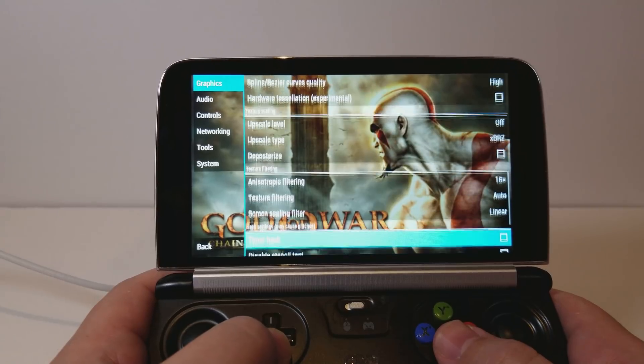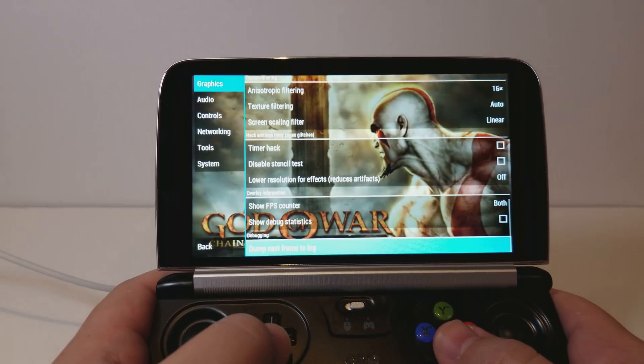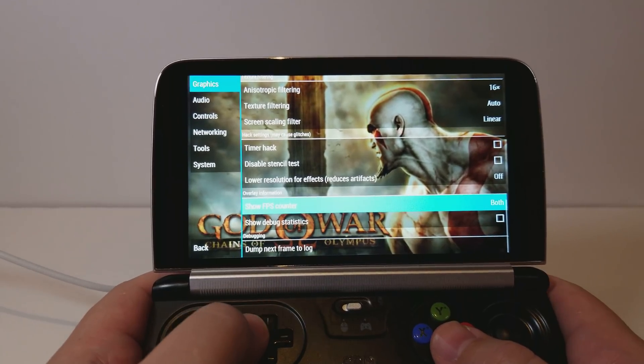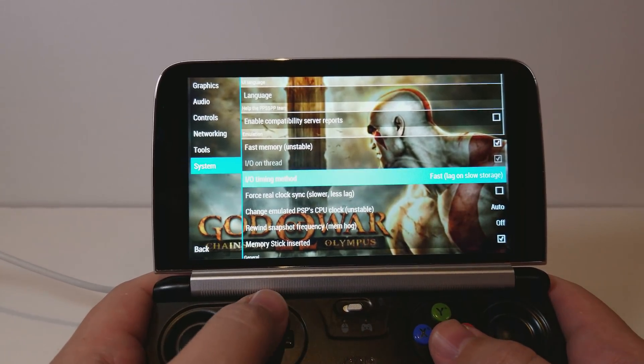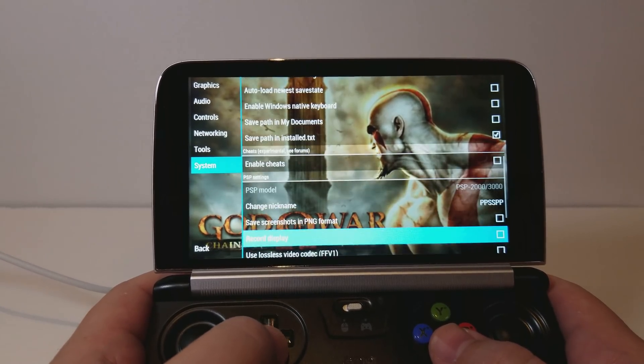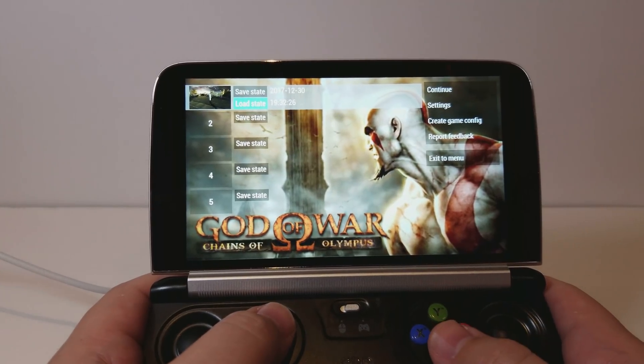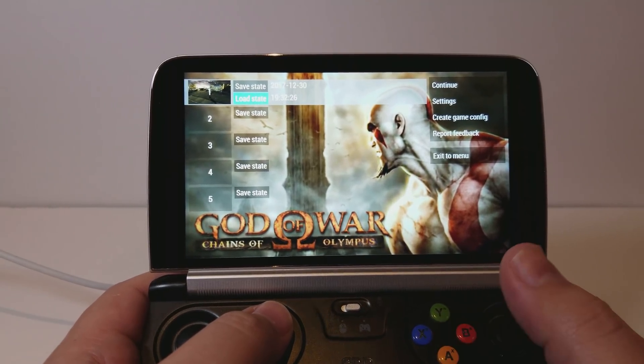We are running at 16x anisotropic filtering, none of the hacks are enabled. You can see that show FPS counter is enabled — reason being is because when I use my own tool I get reported up double the frame rate for some reason, and it also shows up as OpenGL instead of Vulkan, so it's pretty weird. It doesn't seem like it's reporting correctly.